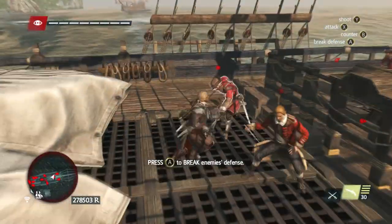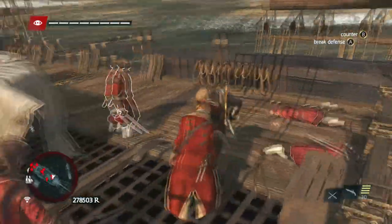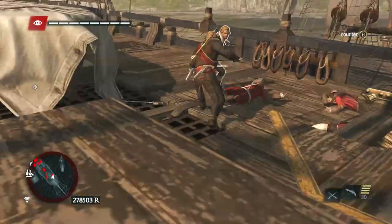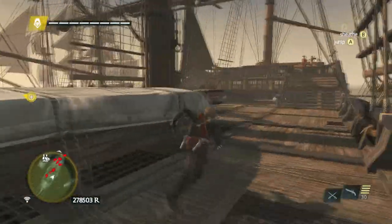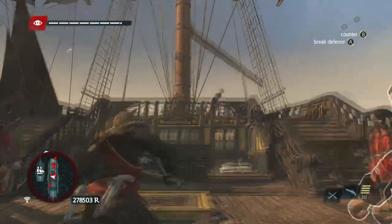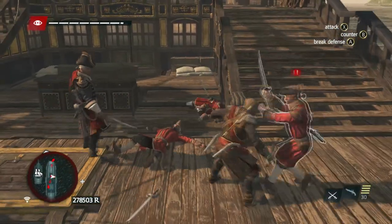Take out the enemies on the ship. You can go stealthy if you want to. Normally, the man-o-war has 3 objectives: destroying fire barrels, kill scouts, kill officers, and destroy the enemy ship's flag. The main objective is to take out the enemies, as I'm doing here.